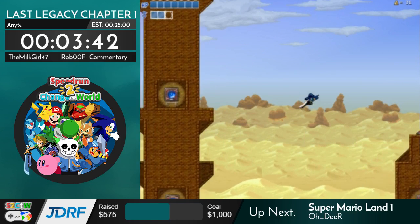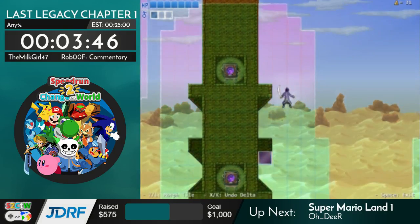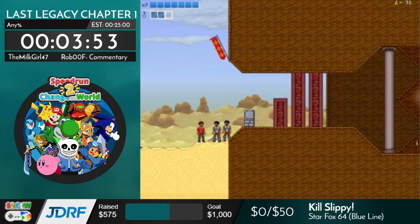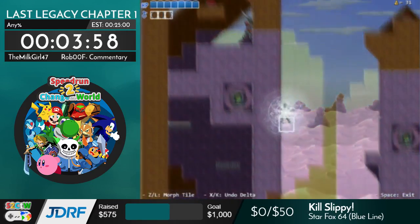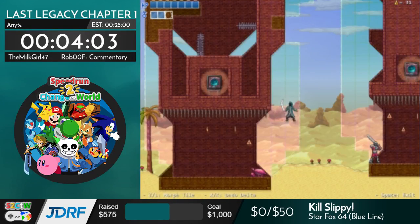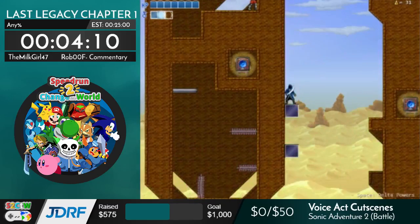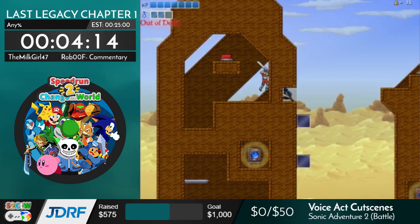Okay, so I need to push the buttons to open the four doors. There used to be a route where you climb the left one first, but it's really slow. I'm pretty sure Quad Trip did something with that.